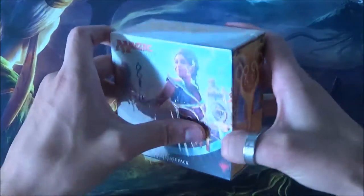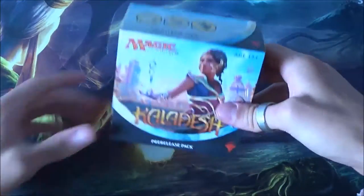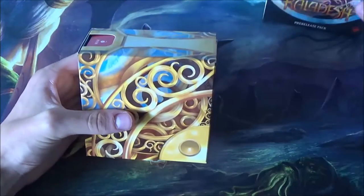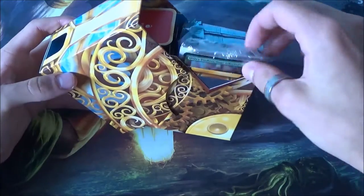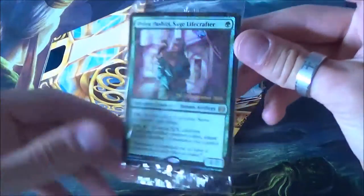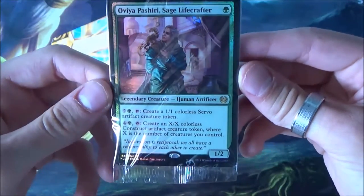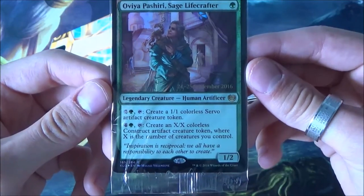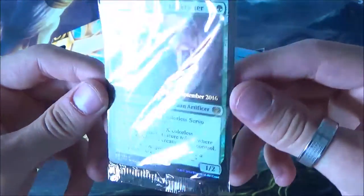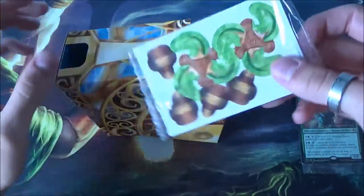Kaladesh is the home plane of Chandra and let's hope we get her in this pack. There's also a thing called Inventions - that's sort of an Expedition but with other cards instead of lands, especially artifacts. Let's take a look - here's our promo card and we have the legendary Ovea. This is a really good card to play with because you can create a lot of servo tokens. She's foil with the stamp, so that's a nice first catch.